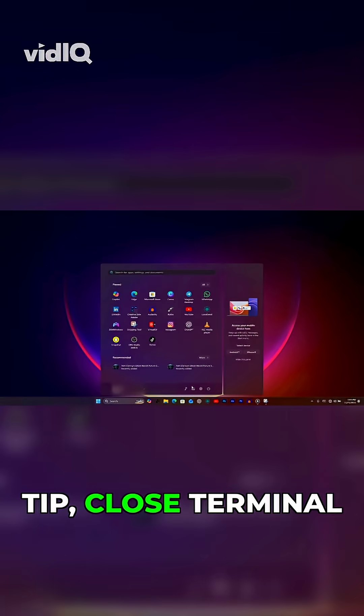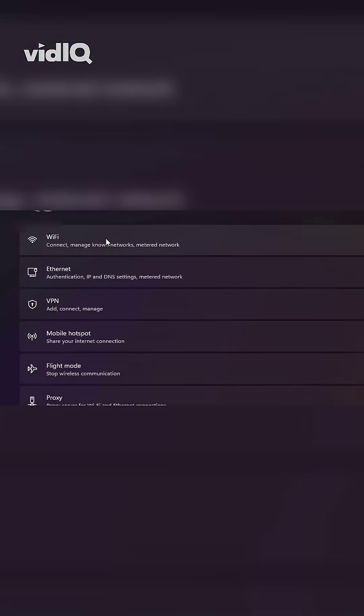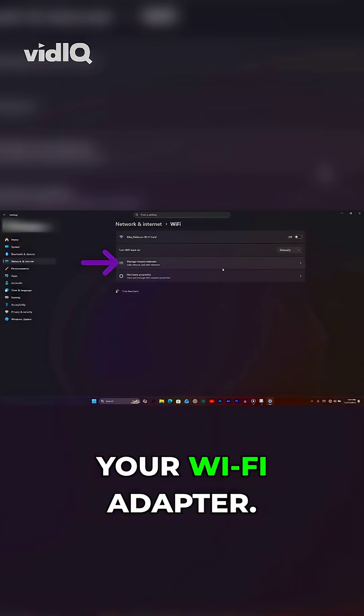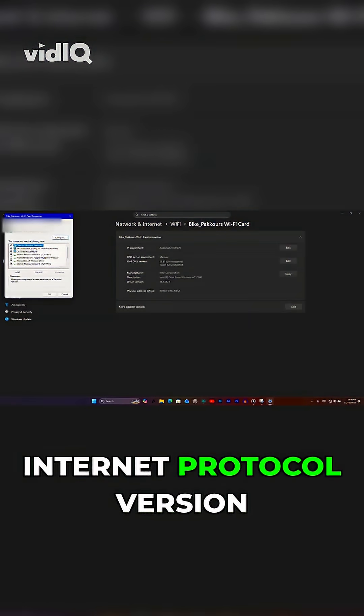For the second part of the bonus tip, close Terminal and open Settings. Go to Network and Internet, select Wi-Fi, then choose your Wi-Fi adapter. Scroll down, click Edit, then open Internet Protocol version 4.